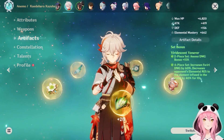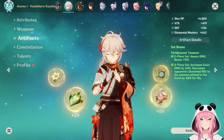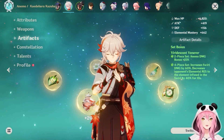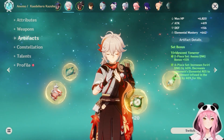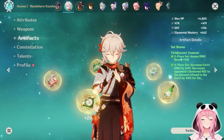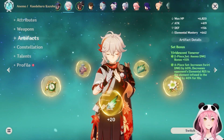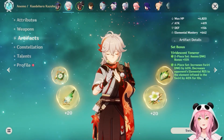A lot of people also like to pair him with Bennett, because when you use Bennett's ult that little field will automatically apply pyro to your enemies — so that's an easy pyro swirl. Not to mention Bennett usually has the Noblesse Oblige artifact set equipped, which is another 20% bonus, and standing in that field gives you a flat attack increase which is huge. So Bennett plus Kazuha is literally the biggest damage boost you can give to any character, as long as they're pyro, cryo, hydro, or electro.